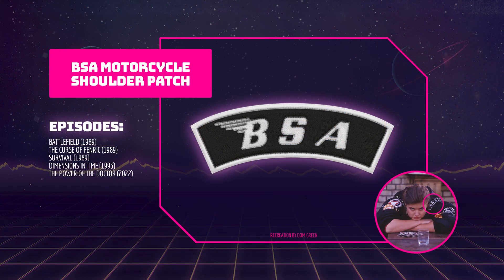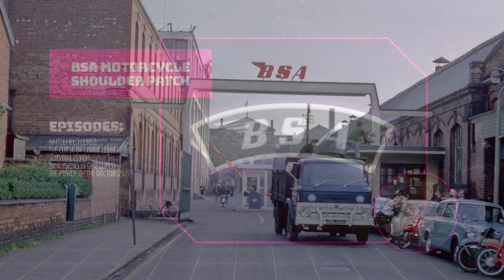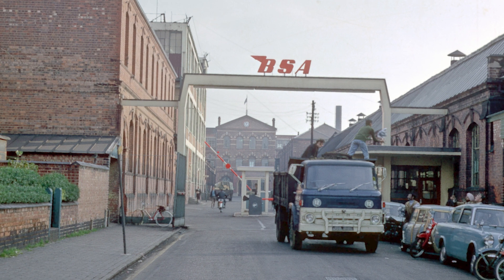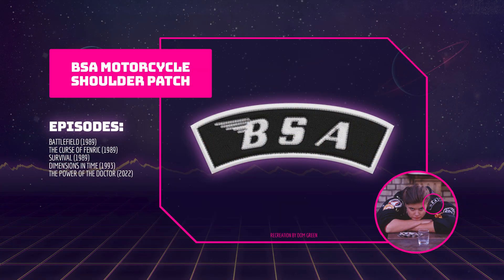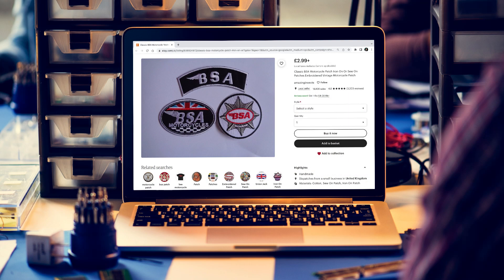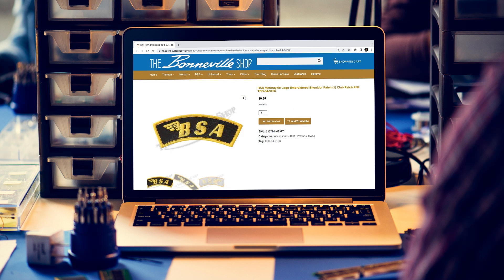BSA were the Birmingham Small Arms Company Limited, who manufactured all kinds of things including firearms, motorcycles and machine tools. Ace's embroidered patch, which she wears on her left arm, shows the BSA logo in a silvery white. This patch can be seen in Battlefield, The Curse of Fenric, Survival, Dimensions in Time and The Power of the Doctor. The patch with the silver writing is a bit harder to find, so if you have trouble, the patch with the yellow writing is a bit more common.